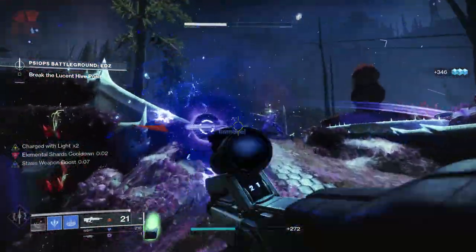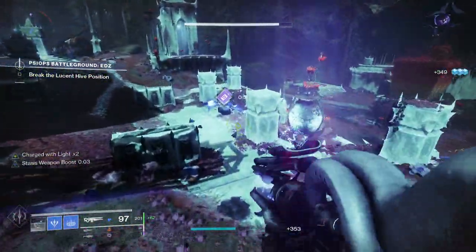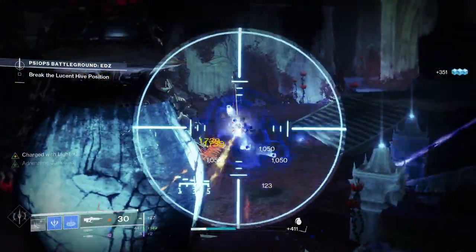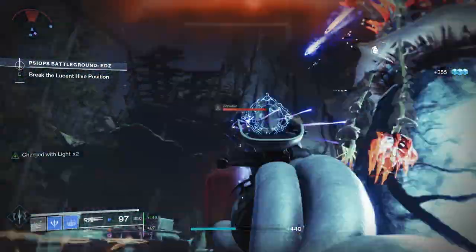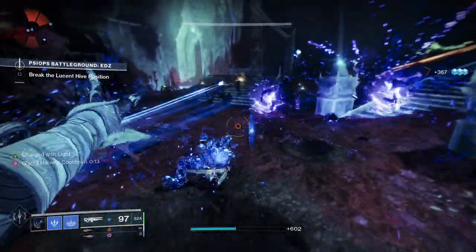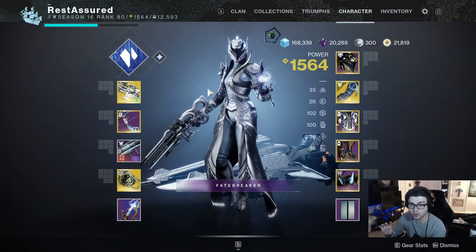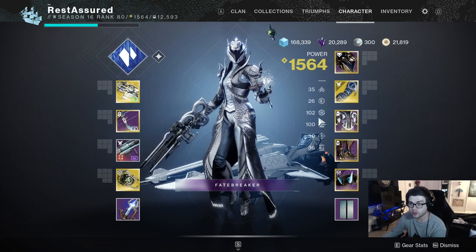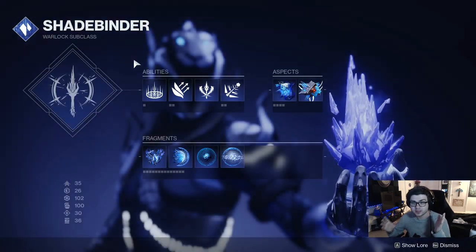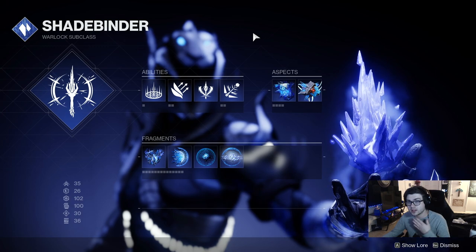This build is going to be on the Warlock because that is what I'm going to play going in day one. If you need help figuring out what you want to run or just learning an endgame content build, I really hope this video helps you out. If it does, consider subscribing and dropping a like. But with all that said, let's jump right into what I'm going to be running on day one. Starting off, I'll be going in depth with everything — weaponry, armor, armor mods, subclass, everything. First things first is the subclass: we're going to be running Shadebinder.